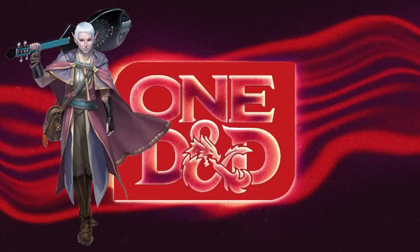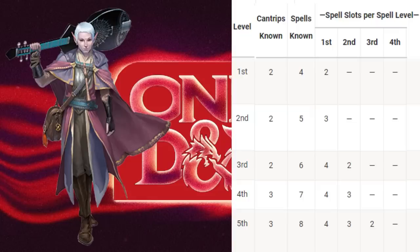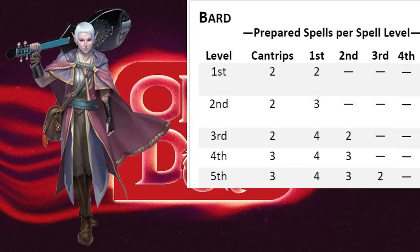But then you get to spellcasting. First off, you're now a prepared spellcaster. A 5th level Bard used to have 8 spells known from the Bard's spell list. These spells could be any spell level you could cast when you received them, and you could switch out 1 spell at each level gained. Now you prepare exactly 4 spells of 1st level, 3 of 2nd, 2 of 3rd.